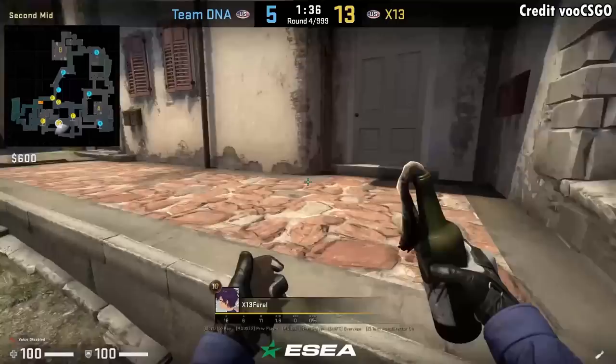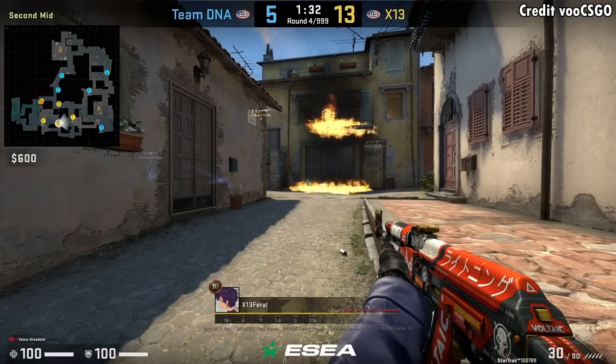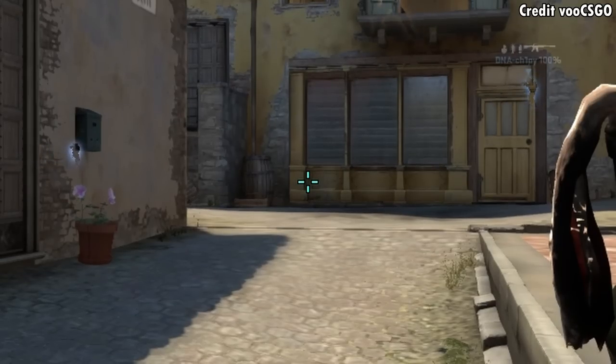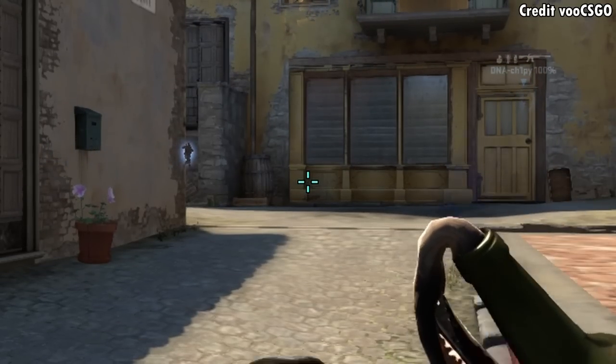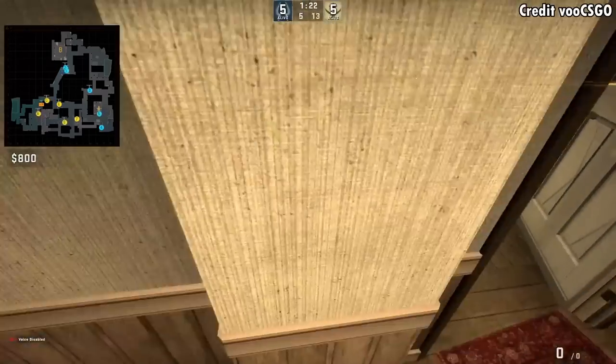Here is an apartment control nade set made from VU. You're going to stand in front of this wall and you're going to molly boiler by aiming here, then run forward and jump throw right before you hit the door on the left wall. Then you're going to flash long haul by aiming here, run forward, and jump throw.